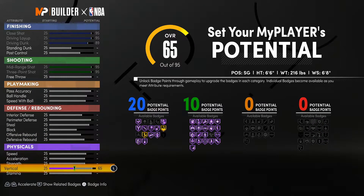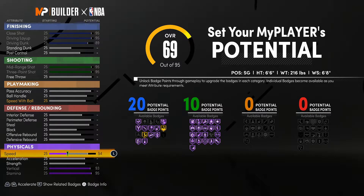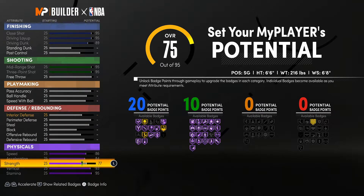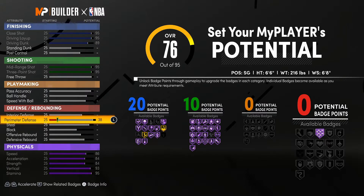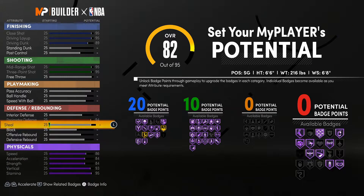Before we touch playmaking, we're putting vertical all the way up and everything up in the physicals, because Michael Jordan was an athletic freak — he could dunk from the free throw line, jump out of the gym. That's why they called him Air Jordan. We have 20 total upgrades left, so we're going to put on perimeter defense. Michael Jordan was a phenomenal defender — he won Defensive Player of the Year and was on All-Defensive First Team multiple times. We're also putting up his steal. 12 total defensive badges, not too shabby.